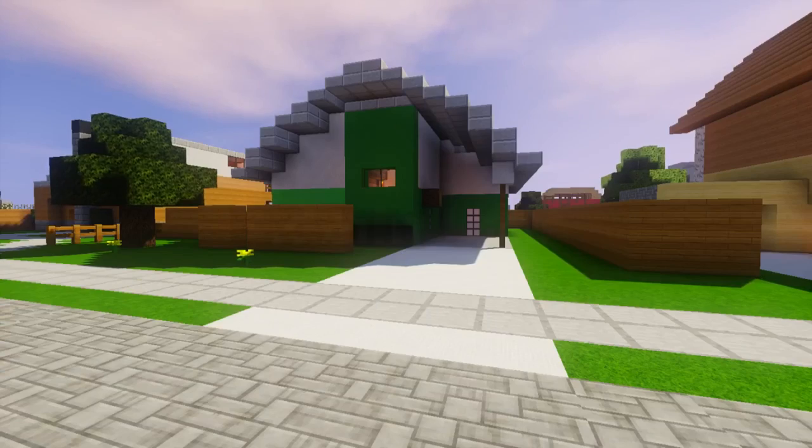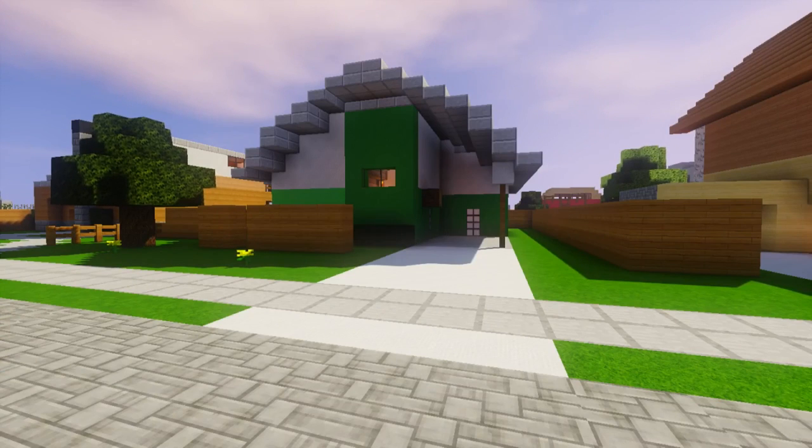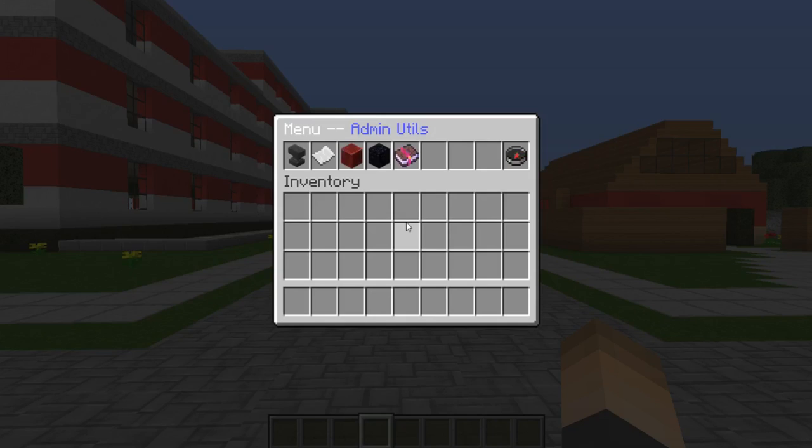At number three we have a plugin called Admin Utilities. This is all in a GUI, and there are a couple of things you can do inside it that I find really cool — you can change difficulty, whitelist, ban, kick, and mute, all in this friendly little GUI. You just type slash au and it opens up the GUI. Pretty cool stuff, and that is number three.